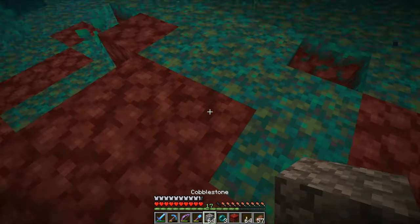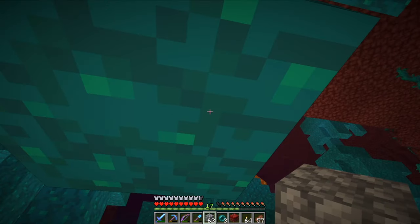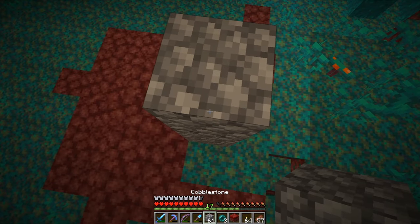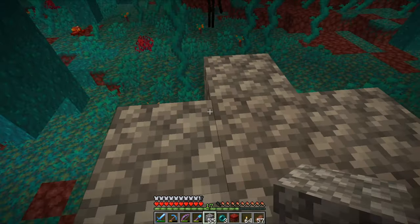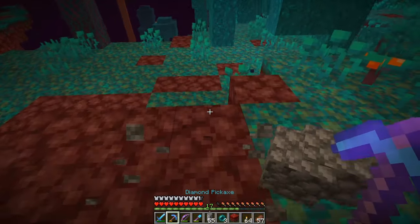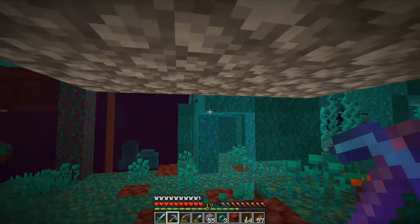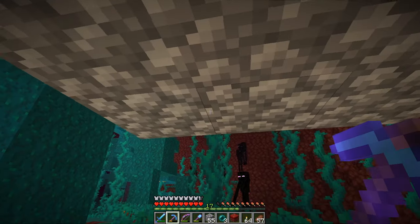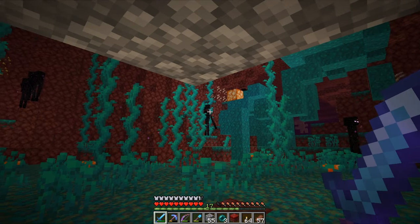Then build a little platform that will protect you from Endermen. Go 3 blocks high and build a 3x3 platform. Destroy the blocks down to the ground and you have a 3x3 platform that will protect you from Endermen. Then just look into an Enderman's eyes and he will come and attack you.